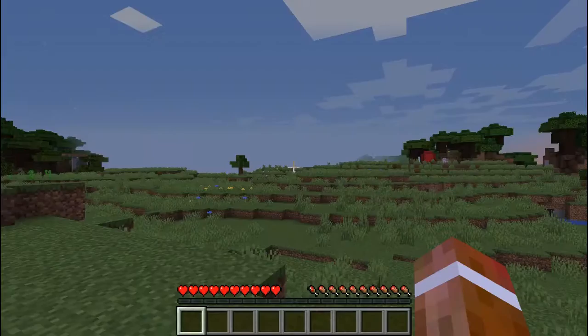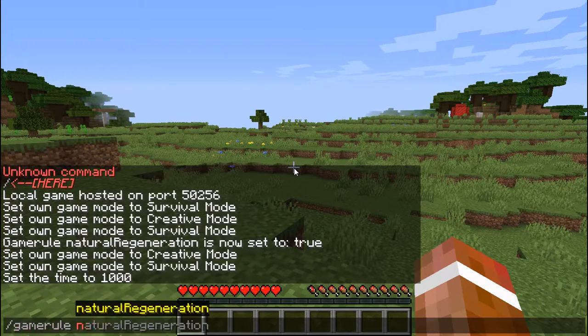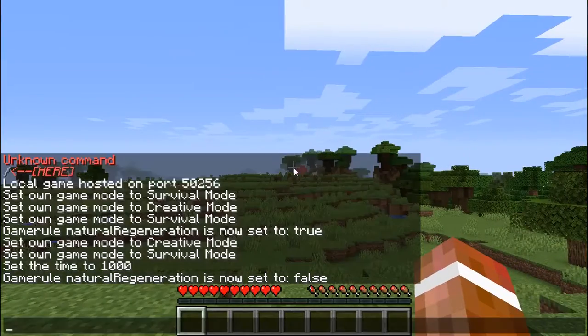In order to turn off natural health regeneration, you're going to use the command: 'gamerule naturalRegeneration false.' That's turned off now.